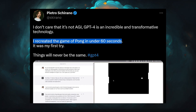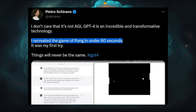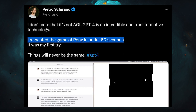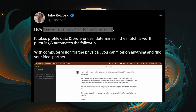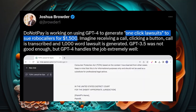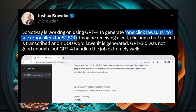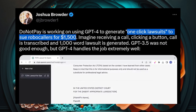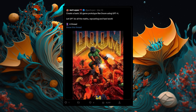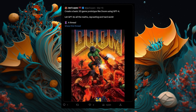Beyond that, Pietro Serrano used GPT-4 to recreate Pong in under a minute, first try, without any debugging. The dating site Keeper is using GPT-4 to determine if two people are a good match. DoNotPay is using it to create one-click lawsuits against spam calls, and they're talking about adding that to spam emails as well. And my favorite creation is Javi Lopez creating a Doom prototype game — so cool.